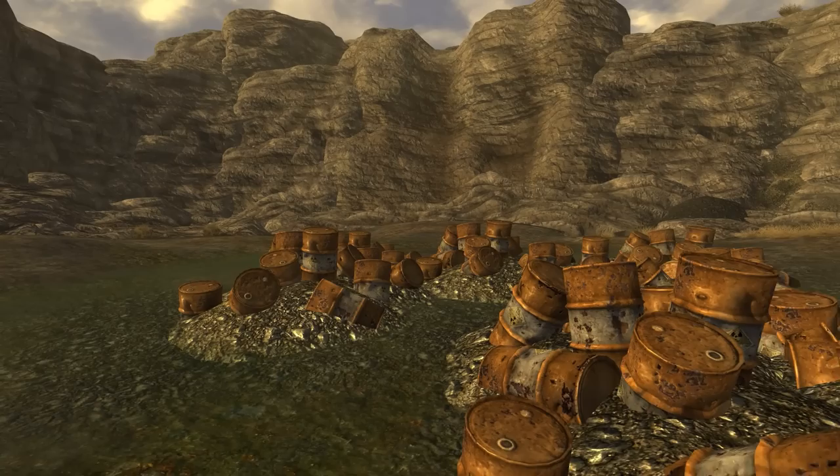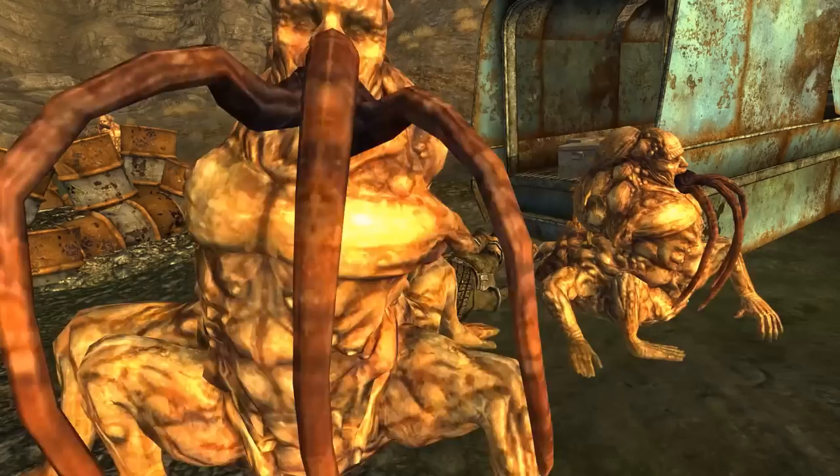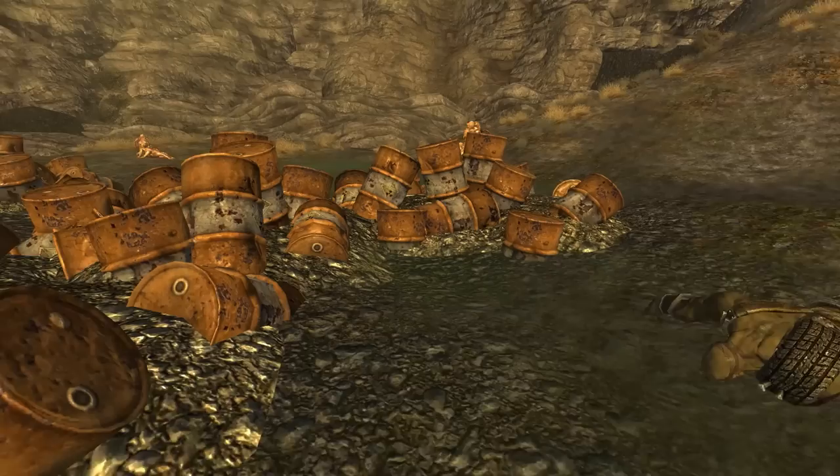What about the super mutant? I think the super mutant was most likely here for the waste. Their presence in the Mojave is quite weak — they would need all the advantages they could get. We know they have centaurs. My guess is that the goal was to get the waste and use it to evolve the centaurs to their stronger forms, to use as soldiers for whatever purpose they would need of them.